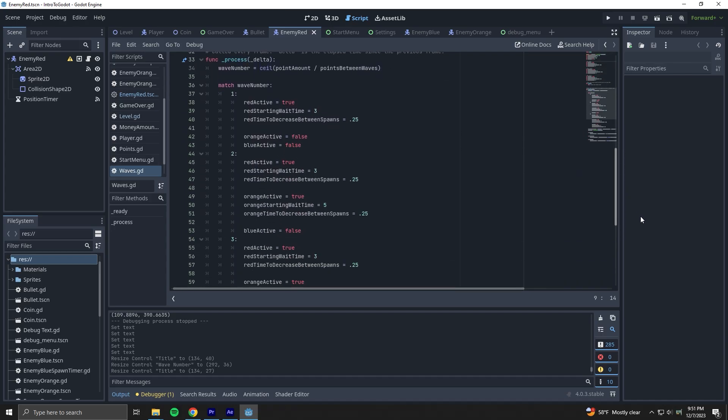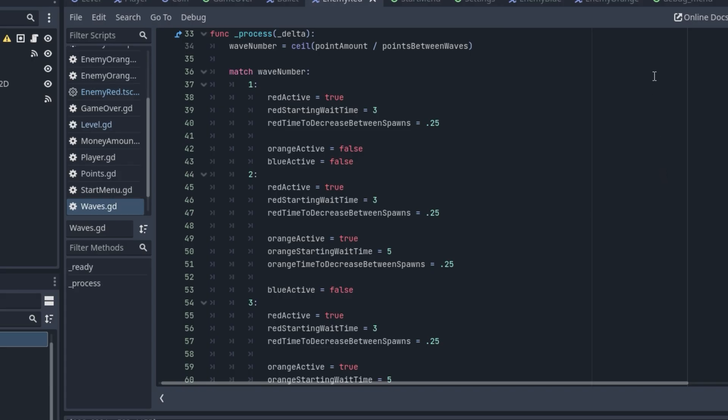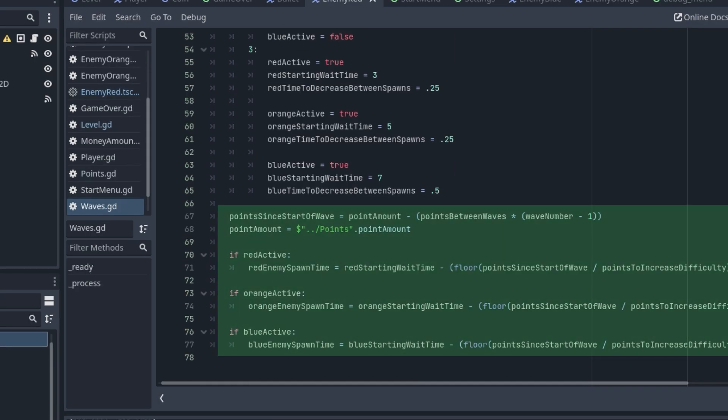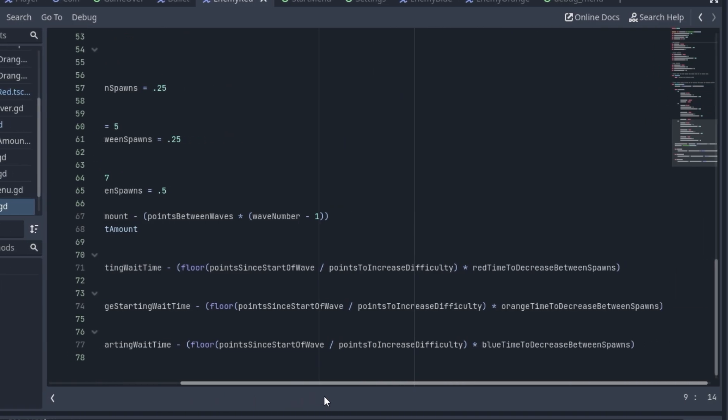Now back to the waves. This took some time to get how I wanted, but I found out that Godot actually does have switch statements in the form of match statements. I'm using it to look at the wave number, and depending on the wave, I can turn on and off whatever enemy I want with these variables. If an enemy is active, that means it can spawn during that wave. I can also adjust the time between spawns and how much that time will start to decrease as the wave goes on. This also makes it easy to add new enemies and drop them into the waves that I want. Down here, this section sets the spawn time for the active enemies based on the number of points the player has. As the player gets more points, the time between spawns decreases until the next wave.